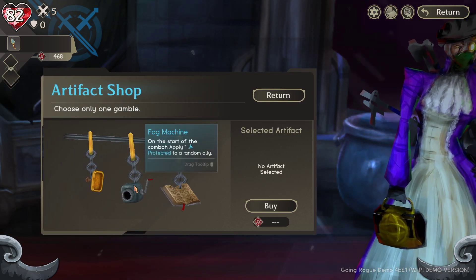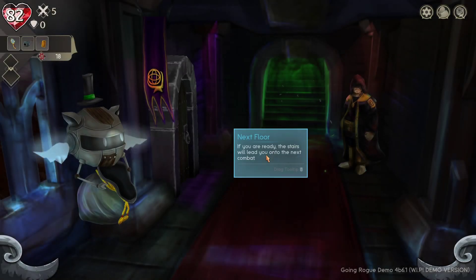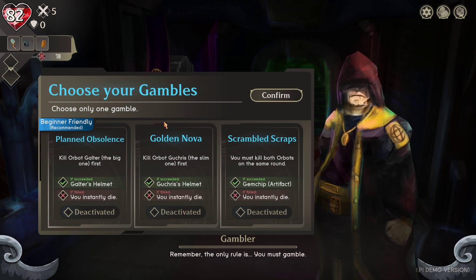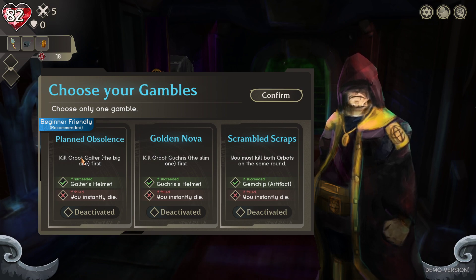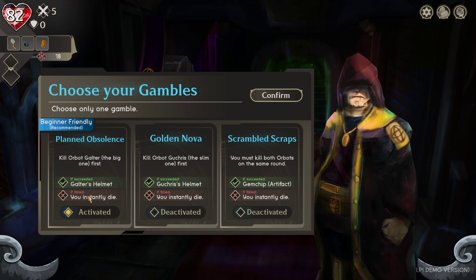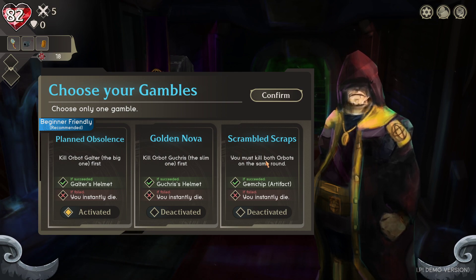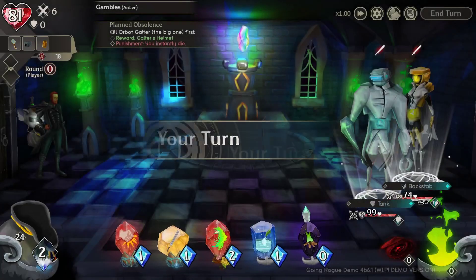We'll get the free protection artifact and the free loot artifact - all good. Now the Gambler before the boss. This next one is the final battle of the demo - the boss battle. You choose which gamble you want. You'll be fighting two guys at once - one big, one small. The devs recommend this gamble because if you fail it, you instantly die. You can also choose if you want Galtry's helmet or a gem chip as your reward. We'll just do the easy recommended one and go for it - the demo ends after I win this battle anyway.